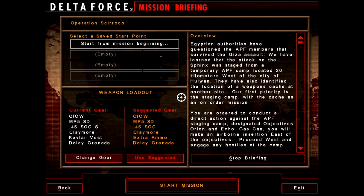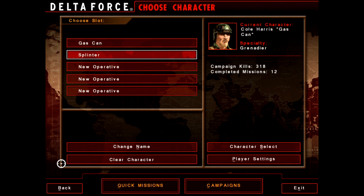Egyptian authorities have questioned the APF members that survived the assault. The attack on the Sphinx was staged. It looks like it rolls into the next mission and they're linked for once. The others were kind of linked, but it was a series of five missions, whereas this is really a campaign. We have completed our first campaign mission, and it looks like Egyptian forces have interrogated the three terrorists we took prisoner, and it looks like they'll get us our next target. So with that, thank you all for watching, and stay tuned for next time — we'll see you then.